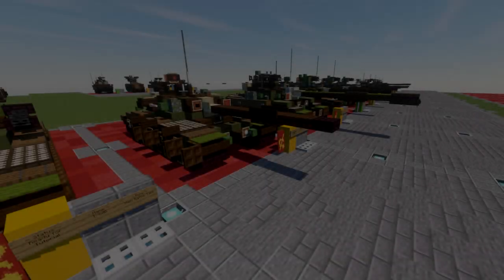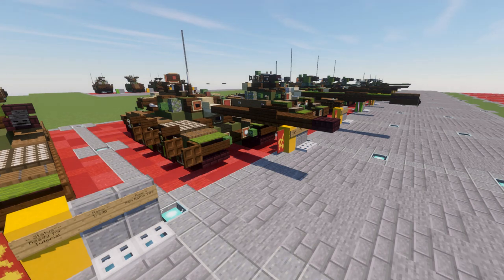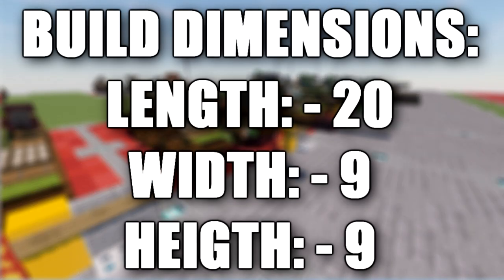Hello ladies and gentlemen, this is Kare2B4 here bringing you another Minecraft Cold War vehicle tutorial. In this tutorial we will be going ahead and building the T-64A. The T-64A is a Soviet second generation main battle tank introduced in the early 1960s.